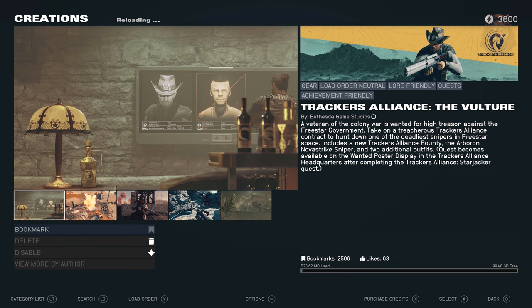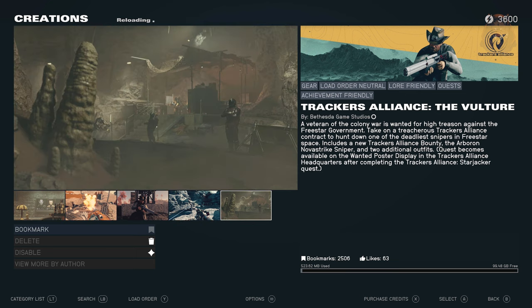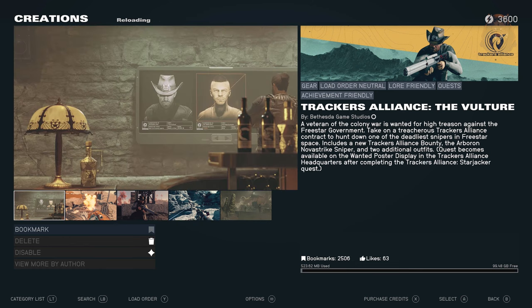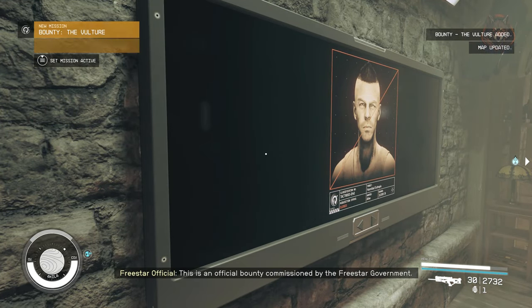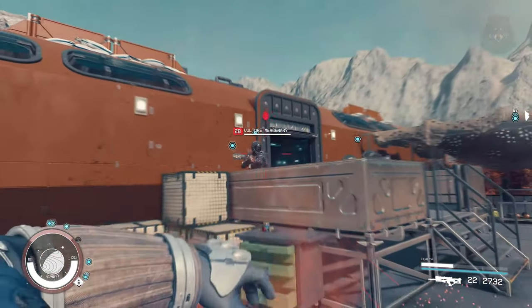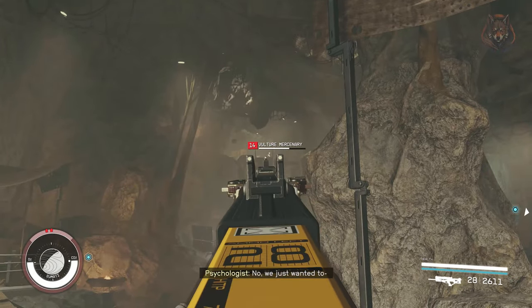Next we have the Vulture, a bounty mission that you unlock through the Creation Club for around 700 credits. However, you likely get free credits when you download the update so it shouldn't cost you anything. Pick up the bounty from the board, survive the ambush, and travel to a cave to get the intel.